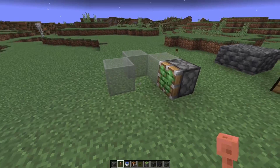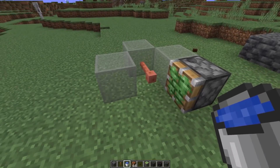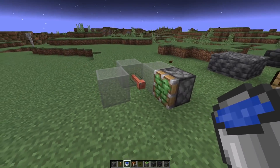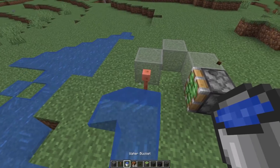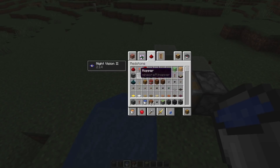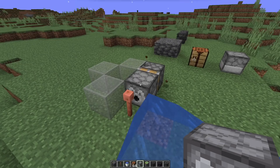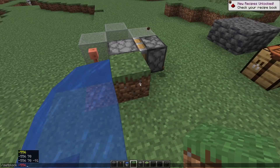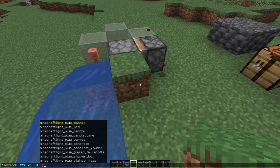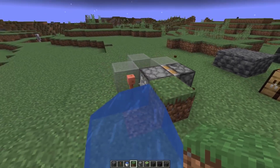According to the patch notes, lightning rods can now be waterlogged, but I was not able to recreate this. Trying a bucket, a dispenser, and even a setblock command — the lightning rod doesn't even have a state for waterlogging. It seems like they just forgot about adding that.